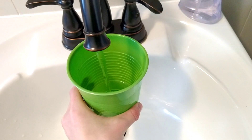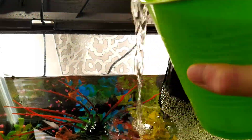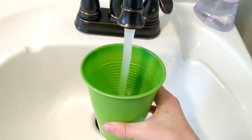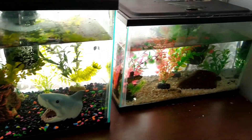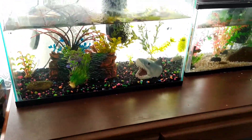So next what we're going to do is take this cup, head to the bathroom, and get some extra water in the tanks because they're running a little bit low. All right, so we got some water in both tanks — they're looking much better. By the way, this is a five gallon and this is a ten gallon. So let's get right into the next thing.